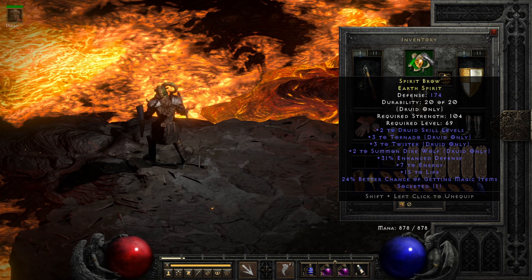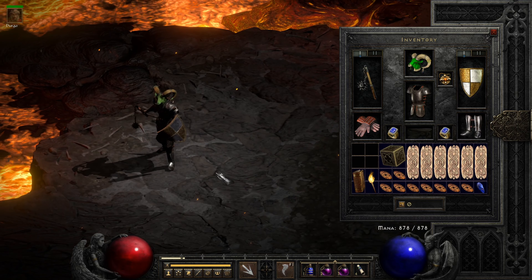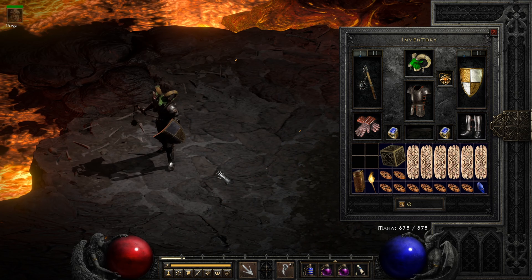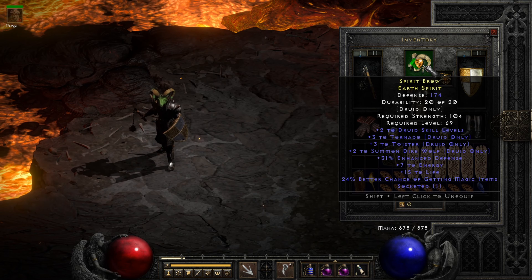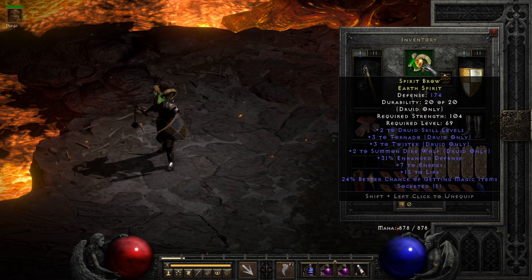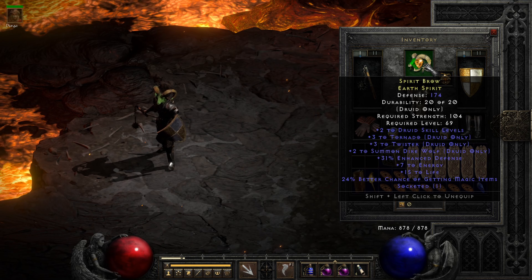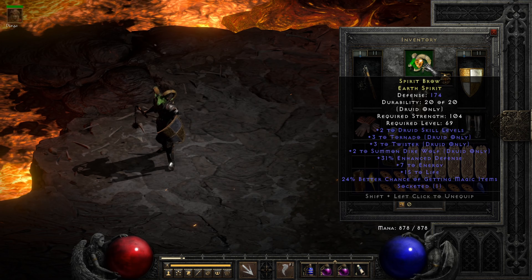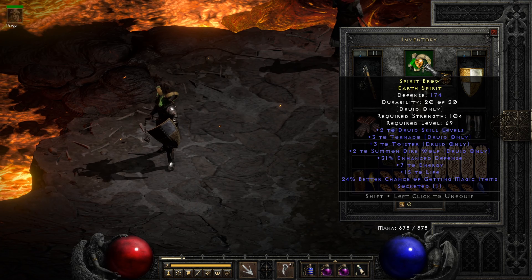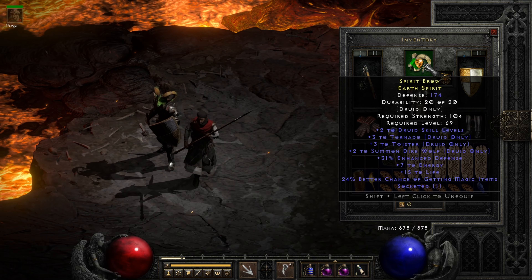Last but certainly not least for Lacerra's main gear slots, we come to the pelt. We've got those sweet-looking green antlers — arguably the most stylistically desirable for a broad audience. This is, of course, a 5-Nado, which is a non-negotiable part of an endgame Windy Druid setup: 2 Druid skills, 3 Tornado. We've got some other nice staff mods on here. 3 Twister looks impressive on paper, but remember — unlike the summons, you don't get bonuses from soft points — so since we don't cast Twister, that's actually not doing anything for us.